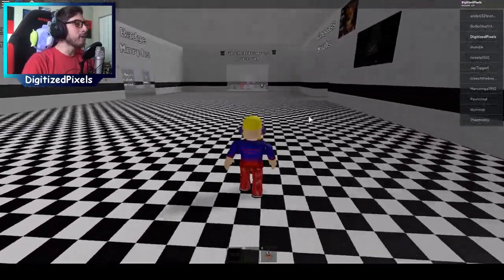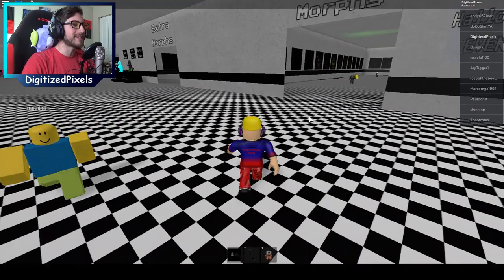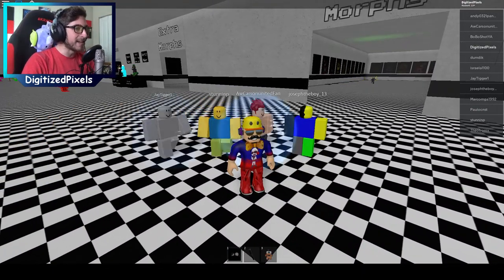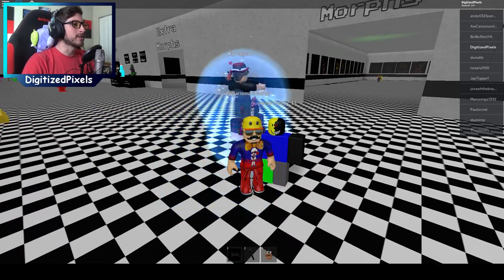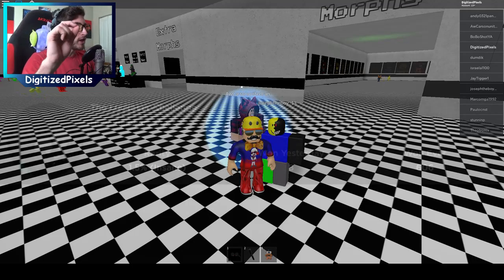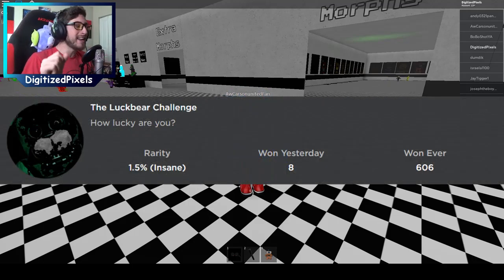Alright everyone, we're in the game and ready to go. It's time for us to get these dank badges today. So let's go ahead and get started with the first one. This one is going to be relatively easy. It is called the Luck Bear Challenge, and it says: how lucky are you?